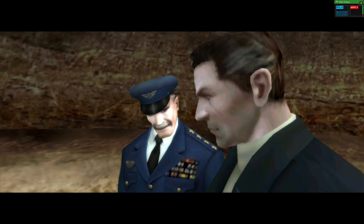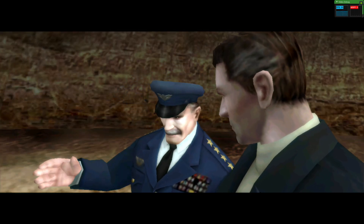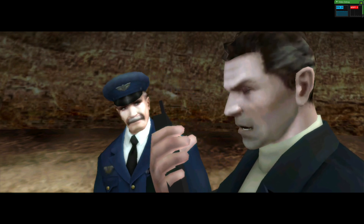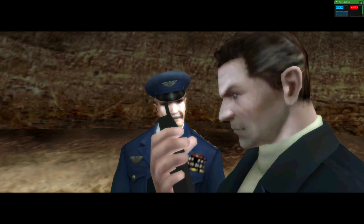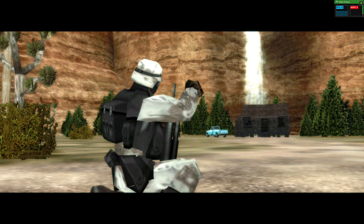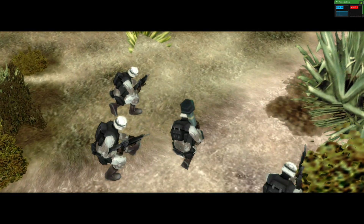Don't be ridiculous, Blonsky. We give away our position. Corporal, send in a fireteam. One round towards the outhouse by the west wall. Yes, sir! Alpha One Diner — Tango is in the clear.